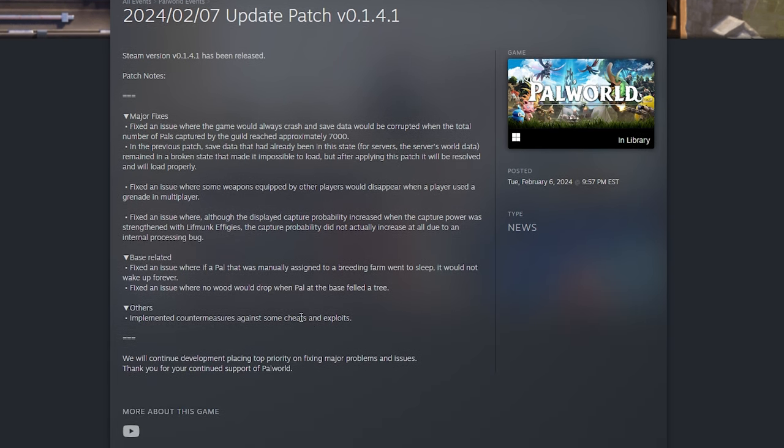Palworld patch version 0.1.4.1 is a small patch that includes a few major increases to quality of life, if you ask me, and some major bugs that needed to be fixed in the game. We'll start with the major fixes right here.